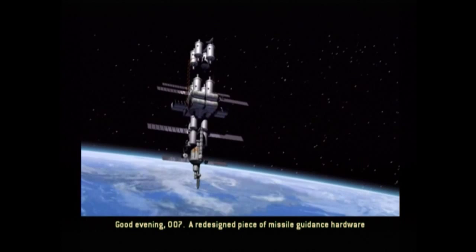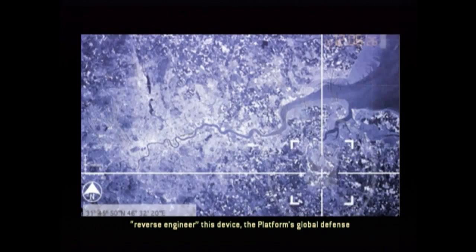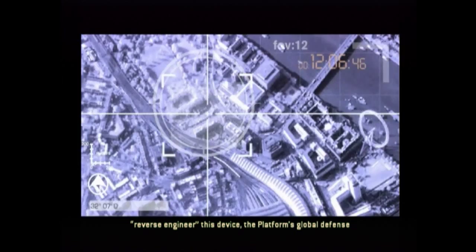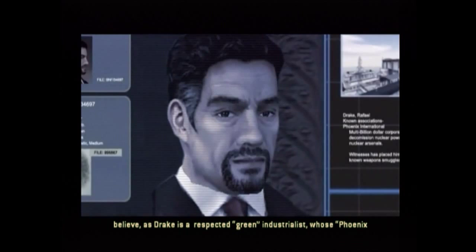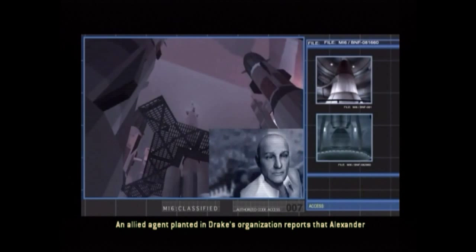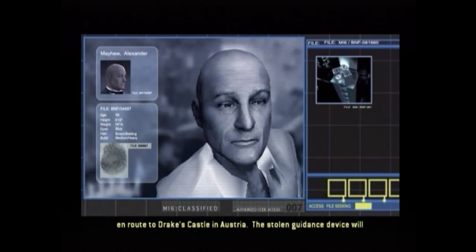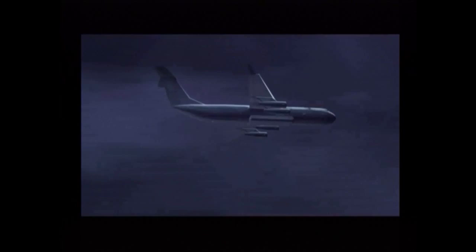Good evening, 007. A redesigned piece of missile guidance hardware intended for the orbiting U.S. space weapons platform has been stolen. NATO has advised that recovery is critical. Should an unfriendly power reverse engineer this device, the platform's global defense capabilities would be severely compromised. Recent intelligence implicates Raphael Drake in the theft — hard to believe, as Drake is a respected green industrialist whose Phoenix International dismantles obsolete atomic reactors and decommissions nuclear arsenals. An allied agent planted in Drake's organization reports that Alexander Mayhew, a British expatriate who heads Phoenix's Japanese branch, is en route to Drake's castle in Austria. The stolen guidance device will change hands tonight during a formal gathering at the castle. Drake's security teams are hardened men. As a W agent, you may have to answer aggression with aggression. Good luck, Bond.